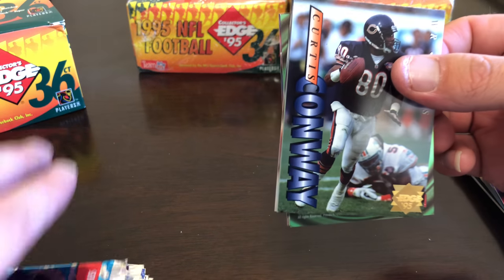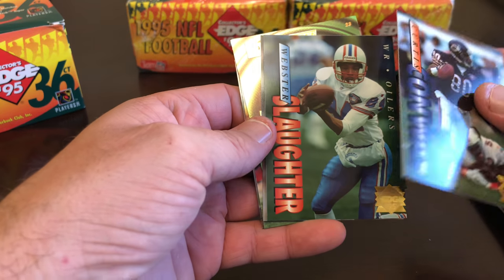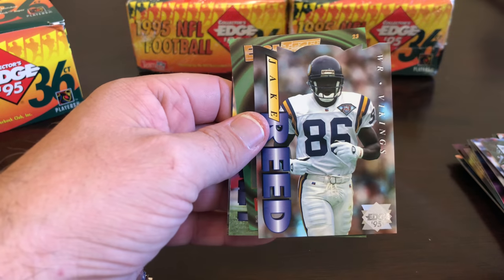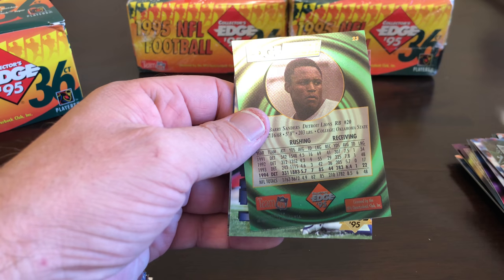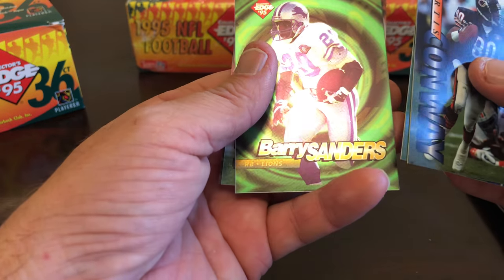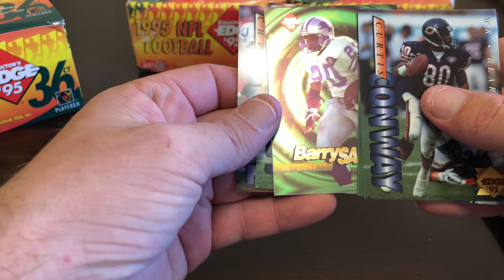Looks like we have another insert. Curtis Conway, Webster Slaughter, Jake Reed die cut. And our Edge Tech is Barry Sanders — nice, and it looks like it's actually in really good shape. That's exciting.